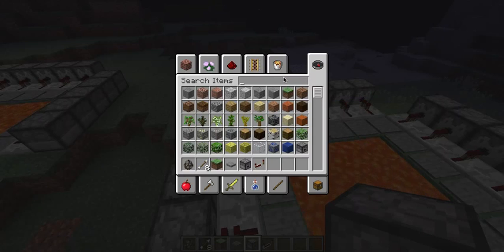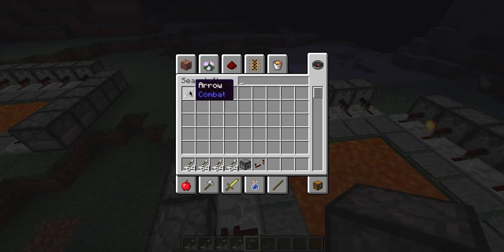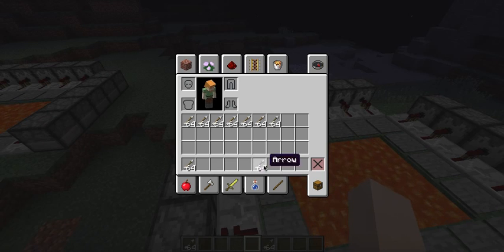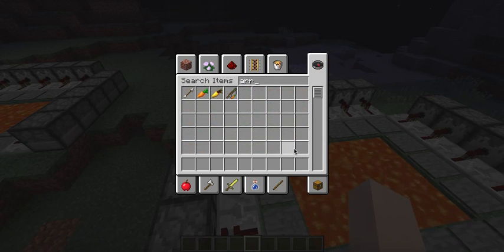So next we go and grab arrows. I just shift-click on the arrows to add a stack. Generally I fill at least two hot bars full with arrows. I am still using the Alex skin, which is really bugging me, but I'm not connected to the internet right now so I can't use my custom skin, unfortunately.